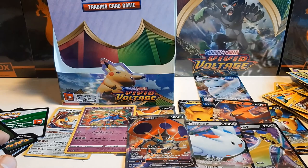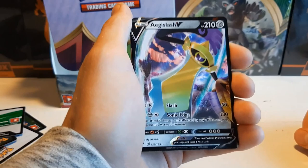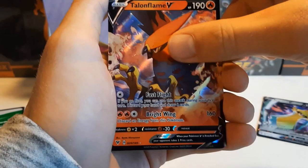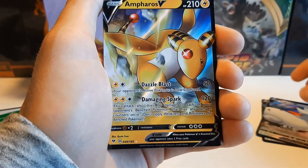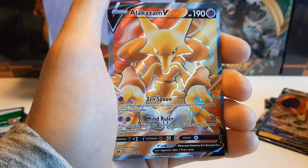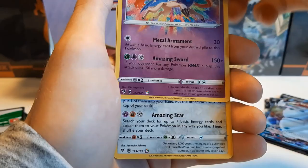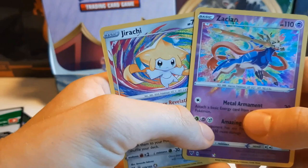But look at what we got overall. All the V, VMAX, and Amazing Rare hits: Aegislash V, Talonflame V, Togekiss V, Ampharos V, Pikachu V. Orbeetle V full art, Alakazam V full art. Galarian Darmanitan VMAX. And Zacian Amazing Rare and Jirachi Amazing Rare — these two are what it's all about, they look so gorgeous, I love them.